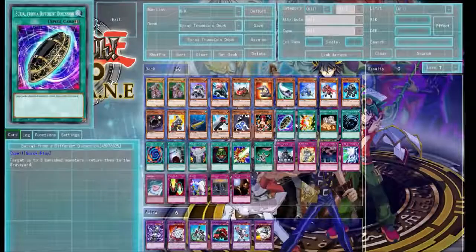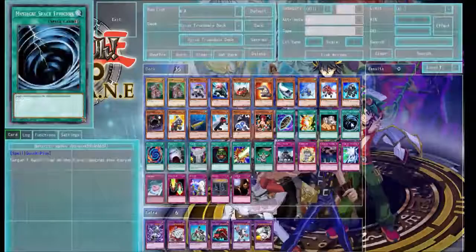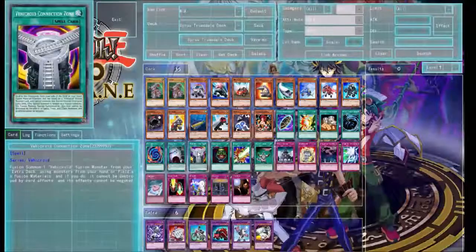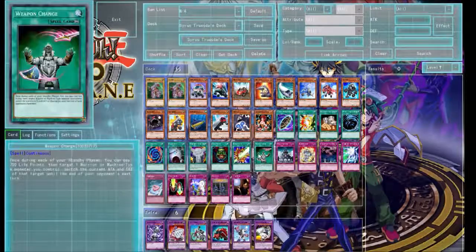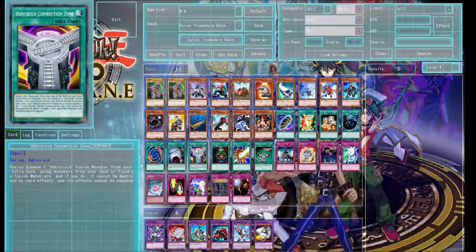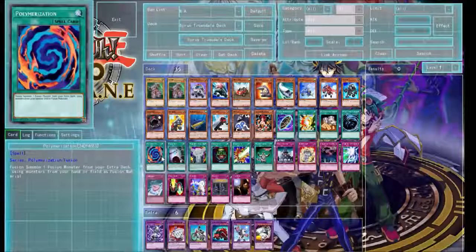For spells, we've got: Burial from the Different Dimension, D-Fusion, Emergency Provisions, Mystic Space Typhoon, Polarization, Powerbond, Vulcan Worldwide Connection Zone, Pot of Greed, Shield Crush, and Weapon Charge. Going back to a few of these cards, I think he really should have had two of some of them, but all the research suggests he doesn't — which is very odd.